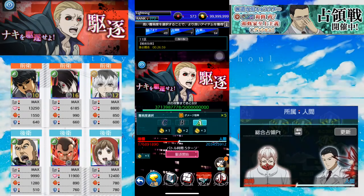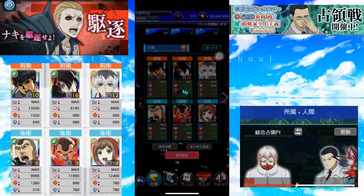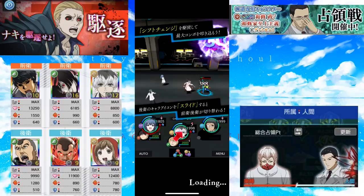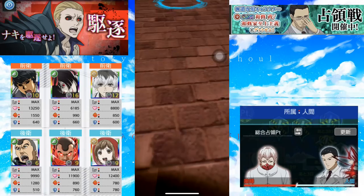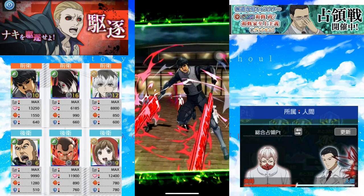Welcome back to another video of Tokyo Green Book. I'm going to do a showcase — a Nagi Rain boss. I bought a strategy, and everyone got a skill at the beginning.